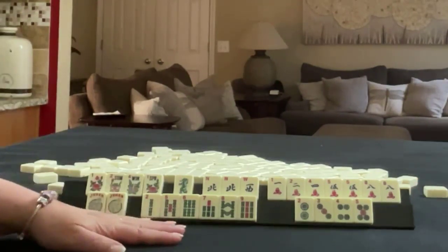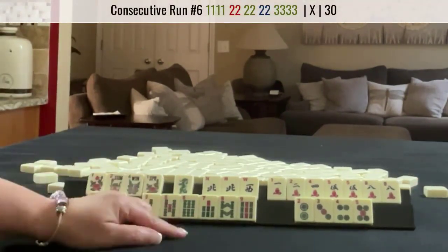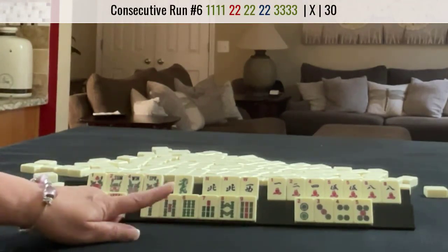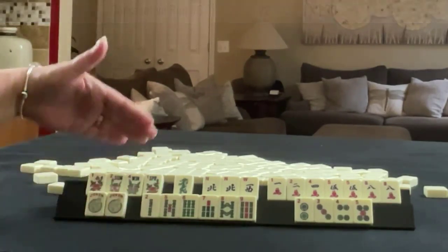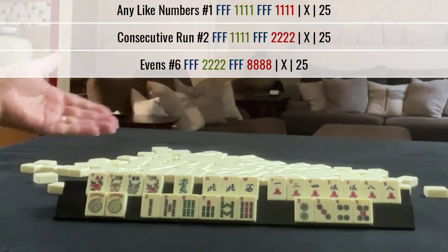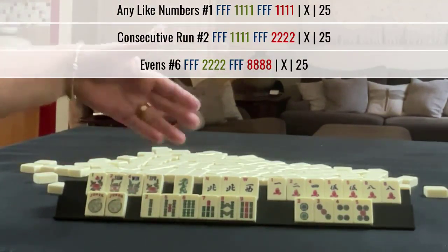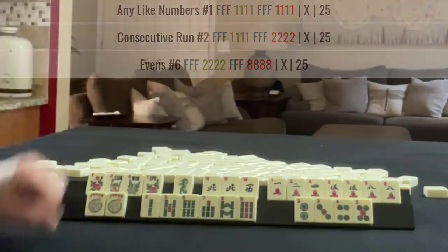If these were my tiles, I think I would play 3, 4, 5 with fours in the middle — a consecutive run — and then something with six flowers, like numbers with eights, or maybe 8, 9, 9 or 7, 8 mixed suit kongs.